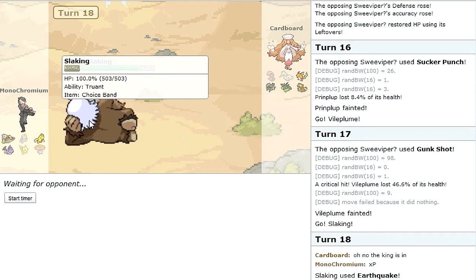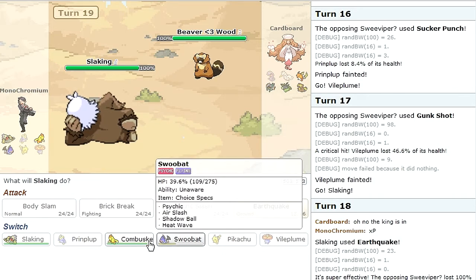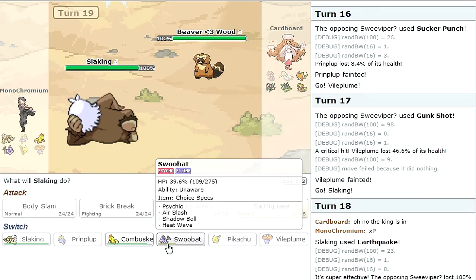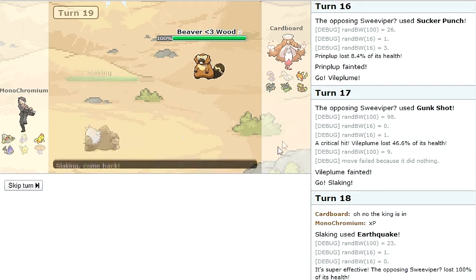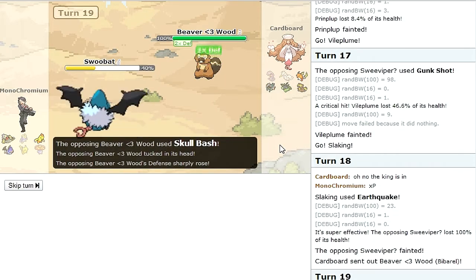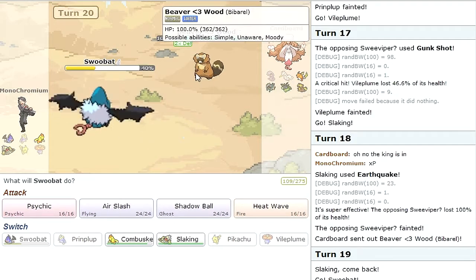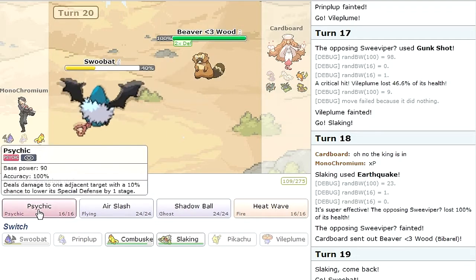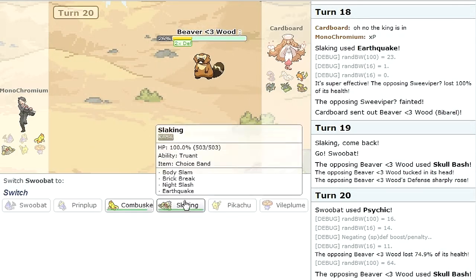I was gonna run Stone Edge and Earthquake on this thing but it didn't really work out. I basically had four move slot syndrome and I wanted dark and fighting coverage to utilize it especially well. I'll go into Swoobat real quick. Skull Bash — that's actually pretty cool. With Simple that's a 2x Defense boost — really creative set. I like that. I'll go for a Psychic though — decent amount, not bad Swoobat. The Choice Specs don't fail.